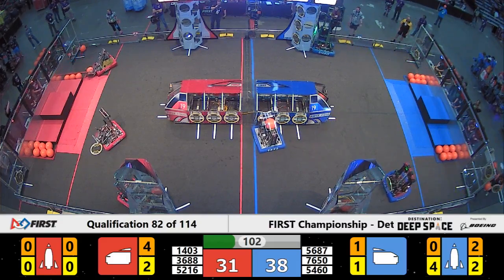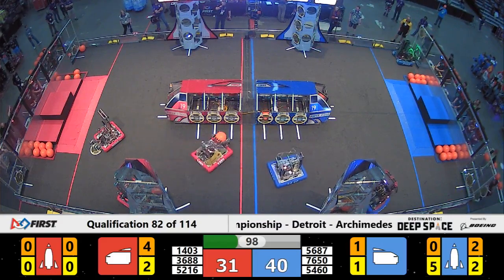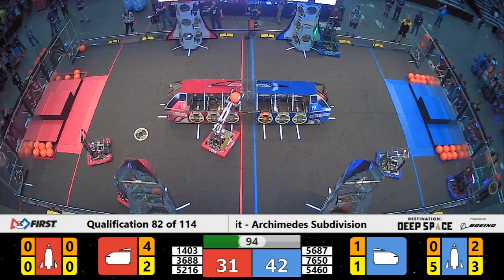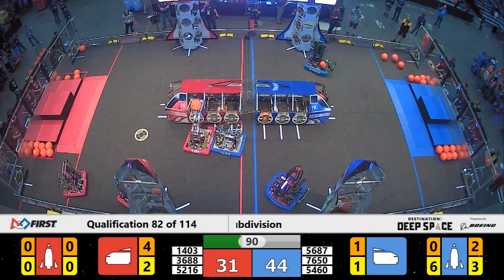It looks like Norseman on the Red Alliance is not so sure what their next step might be. We're seeing their manipulator move back and forth as they try to grab hold of a hatch panel off the ground — they did have it, but lose possession.